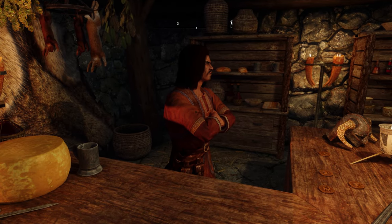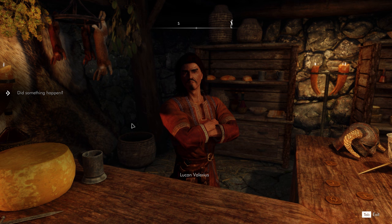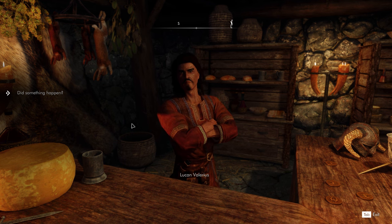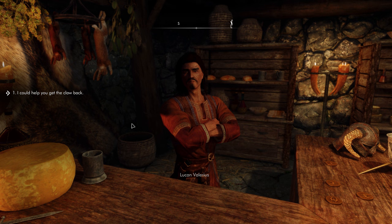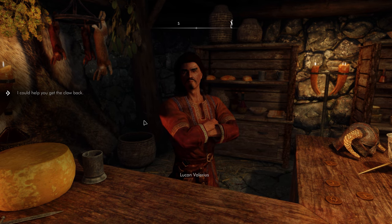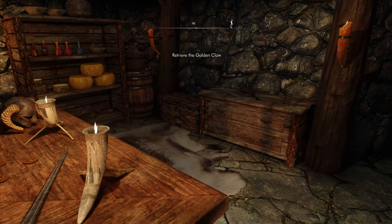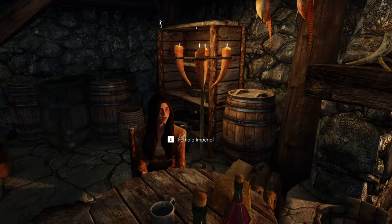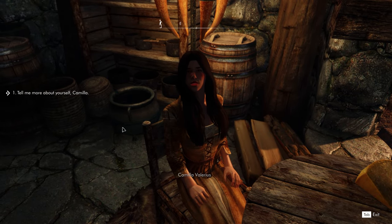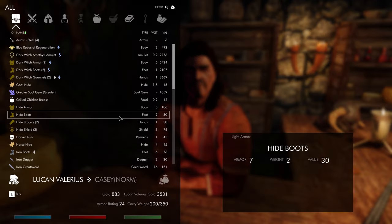We are done talking about this. The Riverwood Trader is still open — we did have a bit of a break-in, we still have plenty to sell. Robbers were only after one thing: an ornament, solid gold in the shape of a dragon's claw. I've got some coin coming in from my last shipment — it's yours if you bring my claw back. If you're going to get those thieves you should head to Bleak Falls Barrow, northwest of town. Oh yeah, we're supposed to go there anyway! Bleak Falls Barrow is just outside of town.